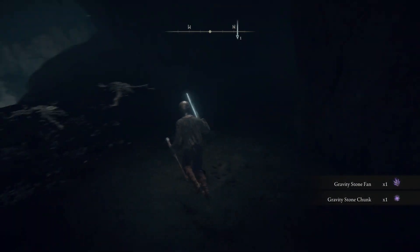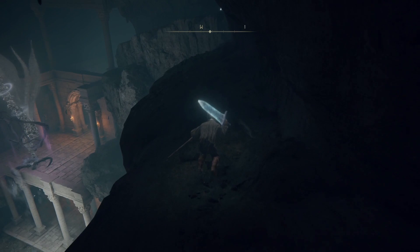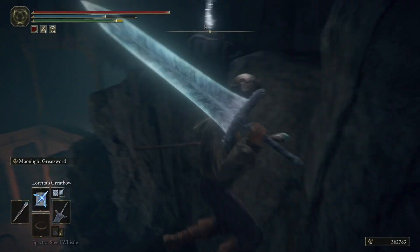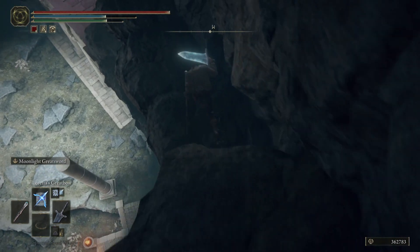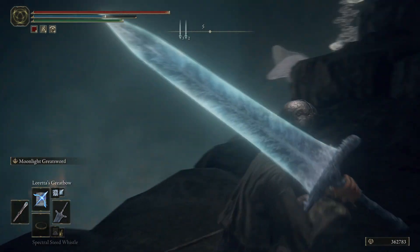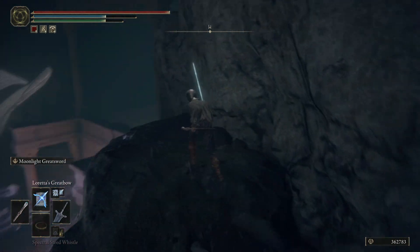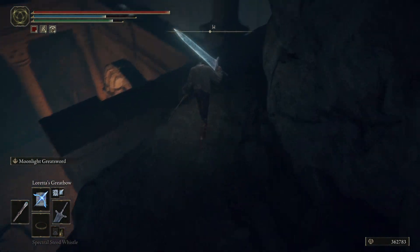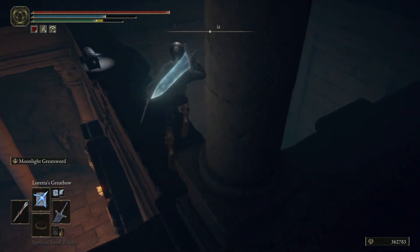Loot it and then keep proceeding along this ledge on the right. We want to go down a little bit — we don't want to jump up, that item is hard to grab. Just hop on downwards. Watch out, the malformed star enemy will be shooting at you, but it's easy to dodge if you use the rocks to block it.